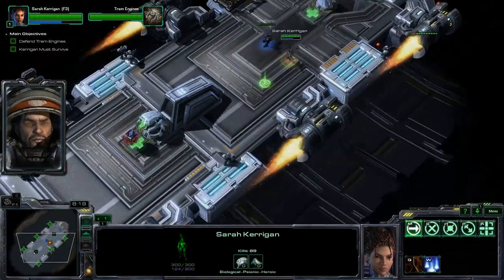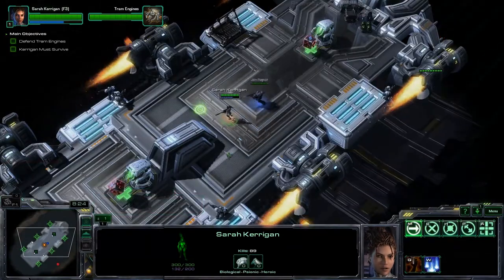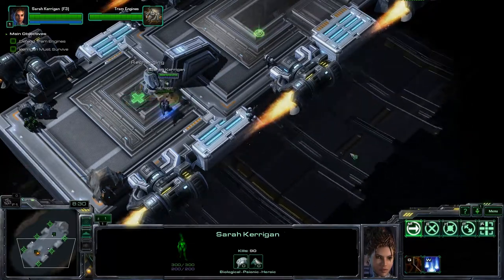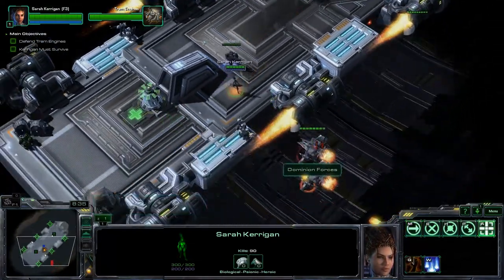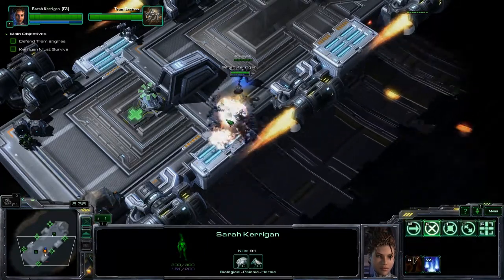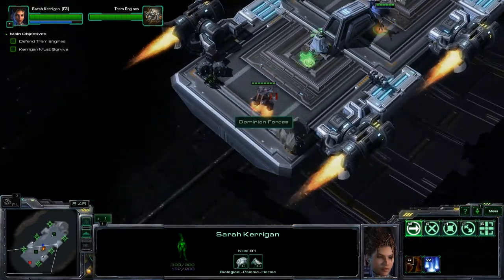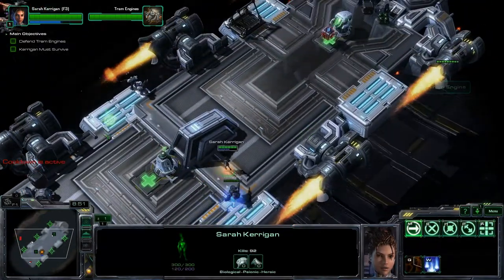Wraiths are the things you have to watch out for the most because they go right for the engines and tend to ignore your units. Killing Medivacs before they drop is very nice too. Make sure you use crushing grip on weak enemy units — you don't want to use it on units that are already damaged.